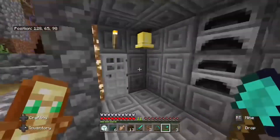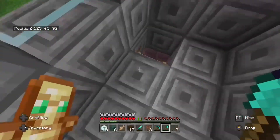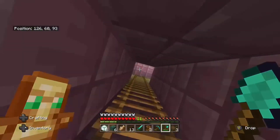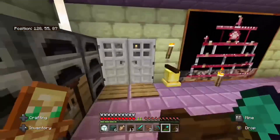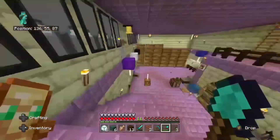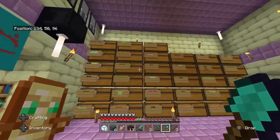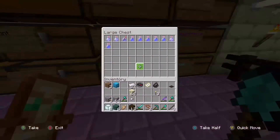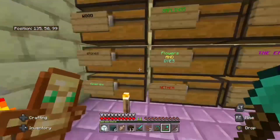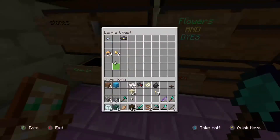I want to show you the most iconic thing I have on this world. Here's this basement — we've updated it quite a bit since we rejoined the world. You can look at all the stuff in the chests. I don't know how my friend made all the letters rainbow, but he knows how to do that — he's on PC.